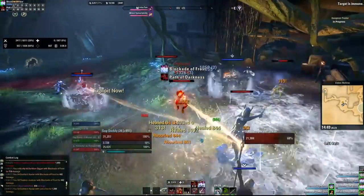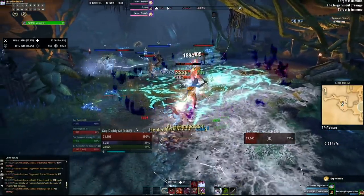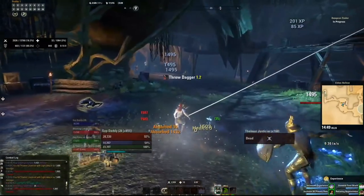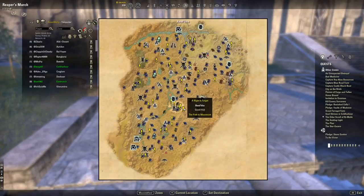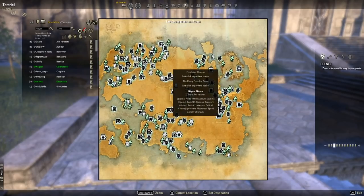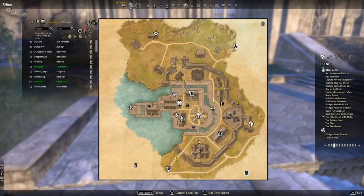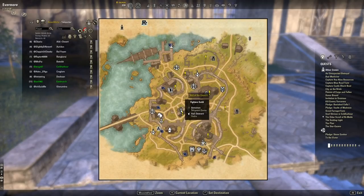There's a quest line attached to the Fighter's Guild that is really, really fun and interesting to complete. When you complete it, you get the option to go to the Earthforge, which is located in your alliance zones. For the Aldmeri Dominion, it's in Reaper's March in Rawl'kha — go to the Fighter's Guild there and there'll be a portal. For the Ebonheart Pact, it's in The Rift in Riften. For the Daggerfall Covenant, it's in Bangkorai in the city of Evermore. Those portals will take you to the Earthforge.